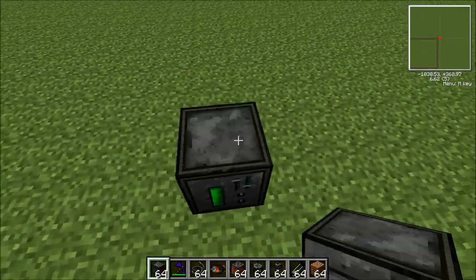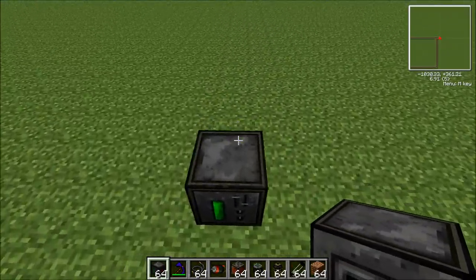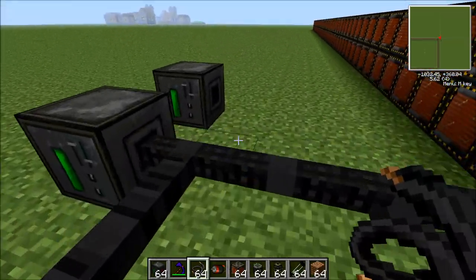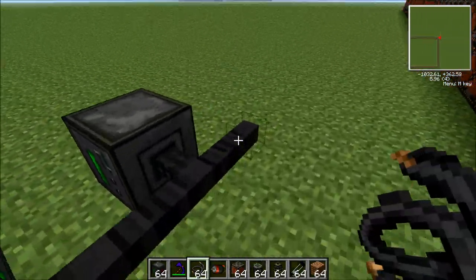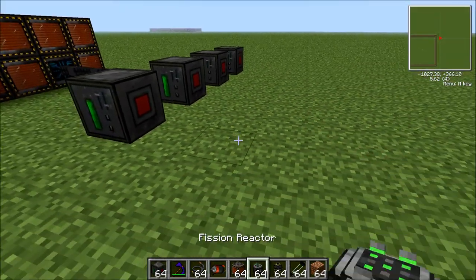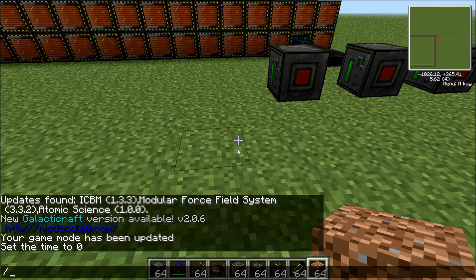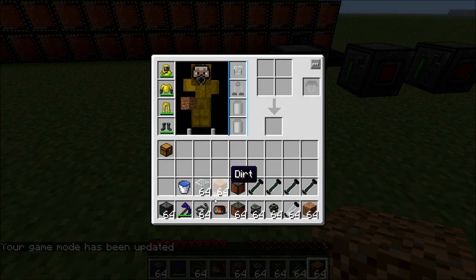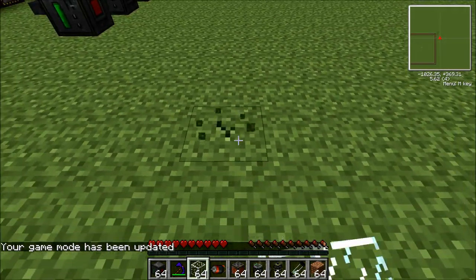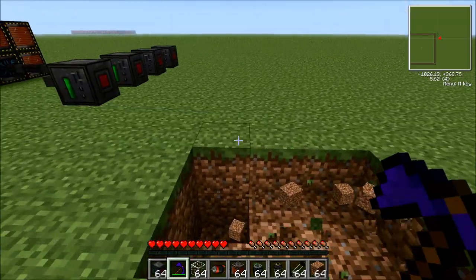You want to hook this up to bat boxes. I would recommend multiple bat boxes — for me it's going to be four — because we're going to make the power source for it. So just link that up. This is going to be the power source; it's going to consist of four fission reactors. I showed in the tutorial earlier how to make it, you should know by now. If you don't, check out the video. I'm going to go create the fission reactors now.